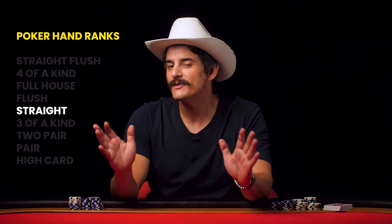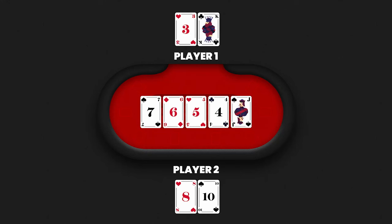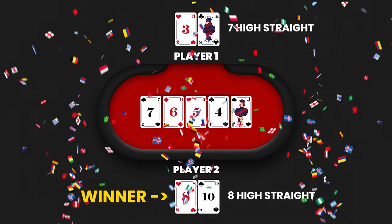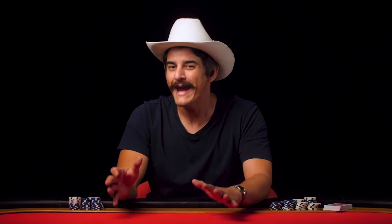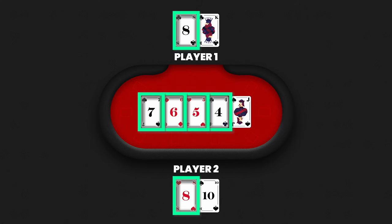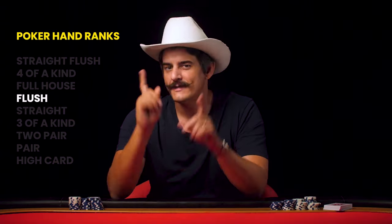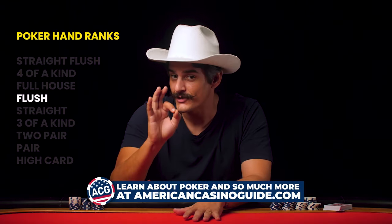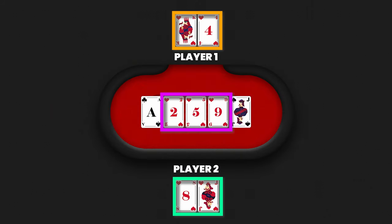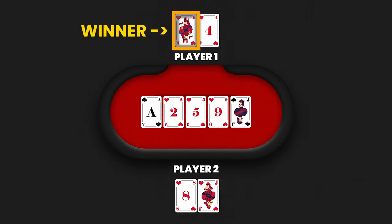When it comes to straights, the winner is always the player with the highest-ranking series. The only way to tie with a straight is to have the exact same straight as your opponent, in which case you split the pot — no further comparison needed. In situations where two or more players have a flush, the player with the highest-ranked card in their flush wins, comparing ranks from highest to lowest like a high card scenario.